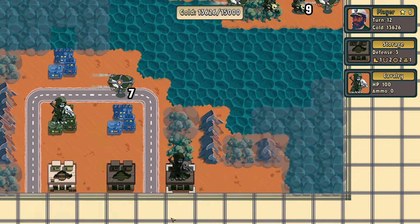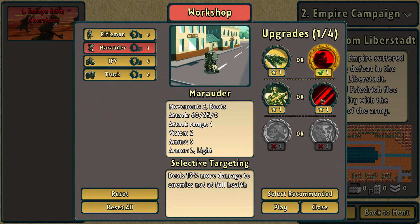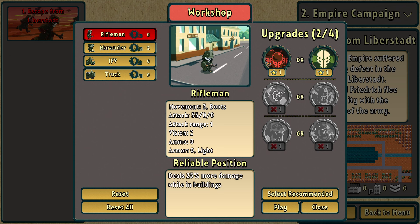But the one thing Empire Shall Fall did that employs their own personal touch to the game is that you can upgrade your units pre-mission. And this is something that I like, along with the fact that the missions are very short. This goes to show that different missions emphasise different unit usage in order for you to beat the mission faster.